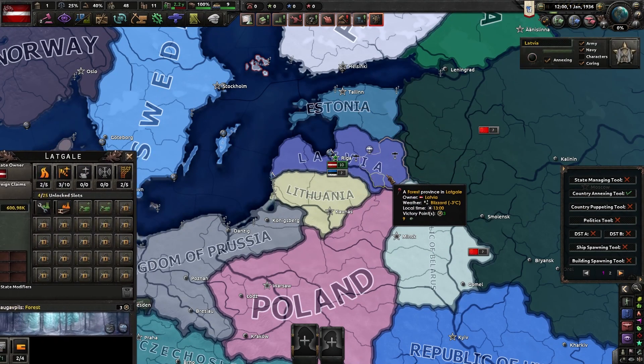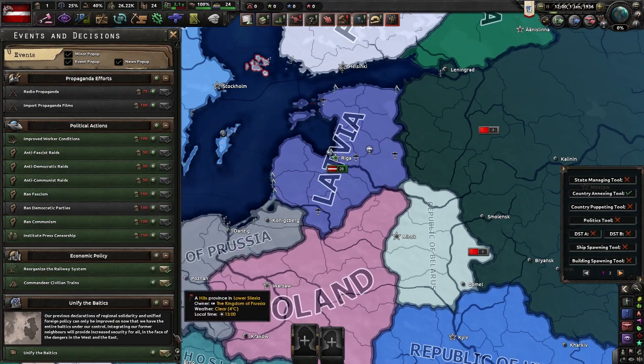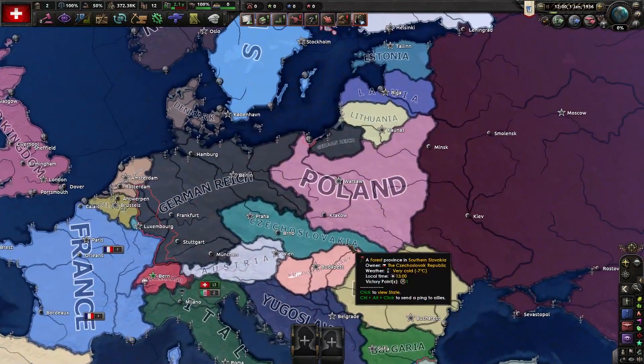With this mod you can also make it easier to do formables by doing the same annexing process. For example, have Latvia annex the relevant countries, then go to Decisions, click 'Unify the Baltics,' and bam — the Baltic Assembly.